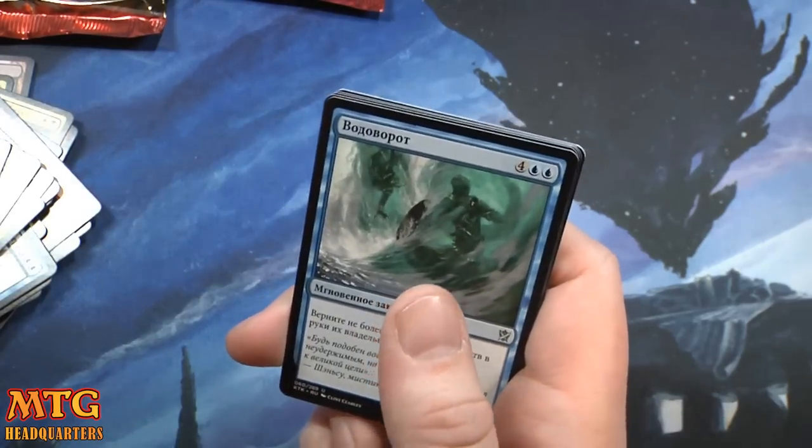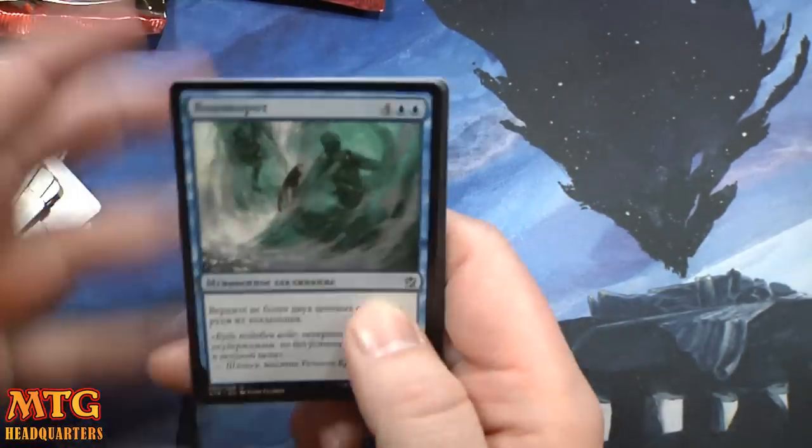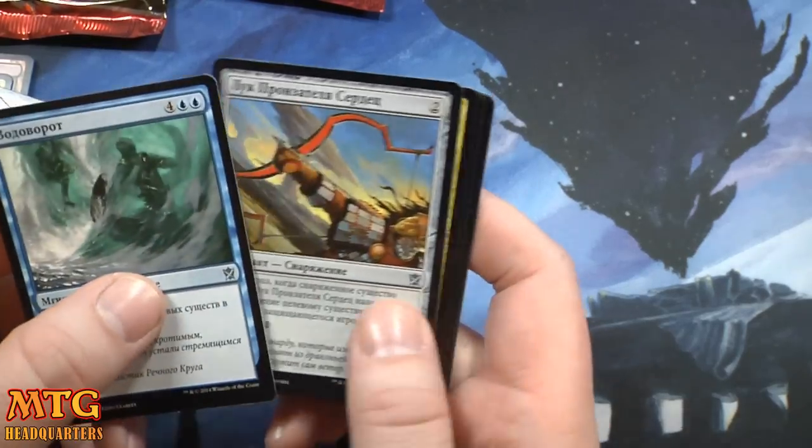We have one, two, three, four, five including this pack left. If we can find a planeswalker or another fetchland, I call this box pretty sweet.